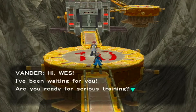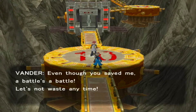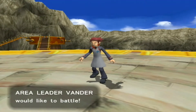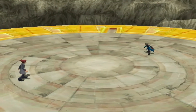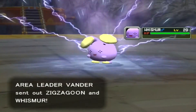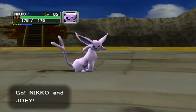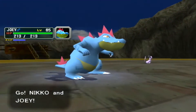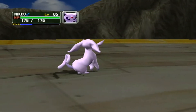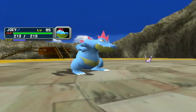'Vander: Hey Wes, I've been waiting for you. You're ready for serious training? Even though you saved me, a battle's a battle — let's not waste any time.' Oh snap, it's the dude that we saved! Wait, is this the guy who got attacked or whatever? Anyway, Zigzagoon and Whismur. I can see why you lost — our starters started at like level 26-27, and you're here with level 18 and level 20, post-game sir. Joey's gonna Surf all over your face.